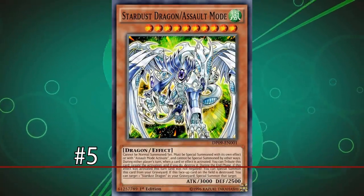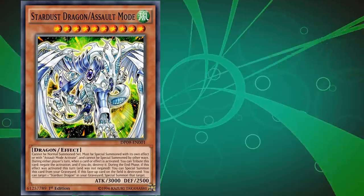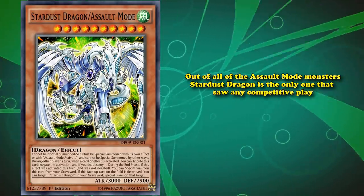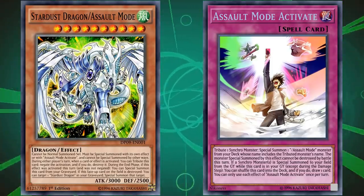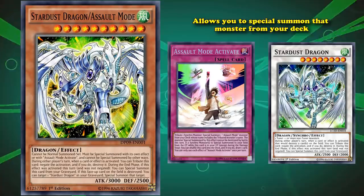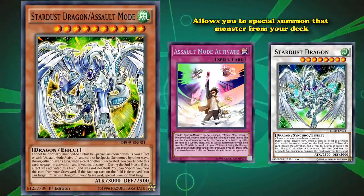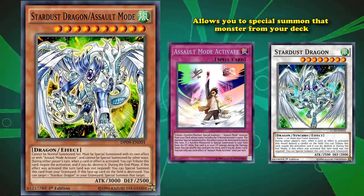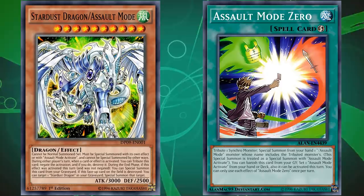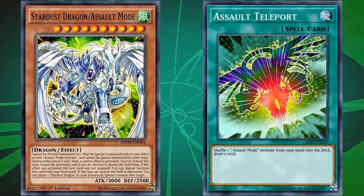At number 5, we have Stardust Dragon/Assault Mode. Technically, all of the Assault Mode cards could fit at this spot, since this card is on here for the same reason as all the others. It's just that out of all of the Assault Mode monsters, Stardust Dragon is the only one that saw any competitive play. In order to bring this card out, you need to use the effect of the trap card Assault Mode Activate, which requires you to tribute the Synchro monster associated with the Assault Mode one — in this case Stardust Dragon — and then it allows you to special summon that monster from your deck. So if you only play one Assault Mode monster in your main deck and you draw into it, you just can't summon it since it needs to be in your deck. Although, recently they did release new support for Assault Mode monsters, and the quick-play spell card Assault Mode Zero does allow you to special summon the Assault Mode from your hand, finally. Before that card was released, Assault Mode decks were kind of screwed if they drew the card in their hand, unless they played a terrible support card like Assault Teleport to return it to the deck.